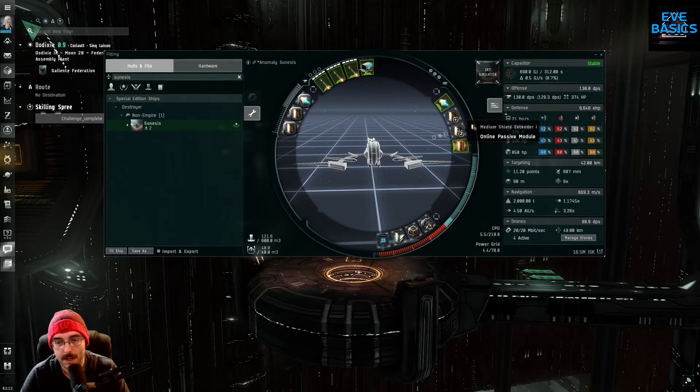I've got a compact afterburner, two medium shield extenders to boost hit points which also helps passive regen, and a compact multi-spectrum shield hardener. In the low slots there's a compact drone damage amp, a Nanofiber Internal Structure I — this helps us go a little faster and we sacrifice structure hit points for it. If something gets through shields into armor and structure you should be warping out anyway, so it's not a big loss of structure for another 50-ish meters per second. Then there's the Mark I compact power shield relay which boosts passive shield regen by a nice 5 HP per second on average.